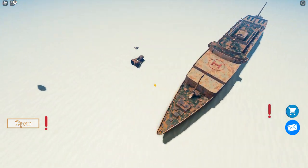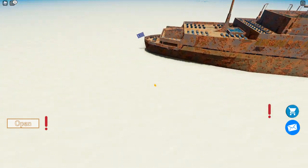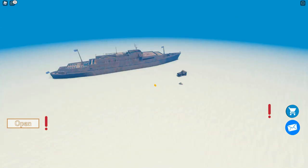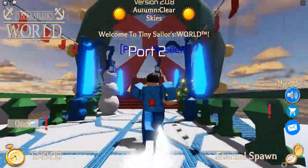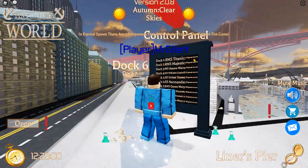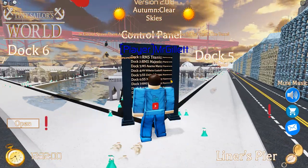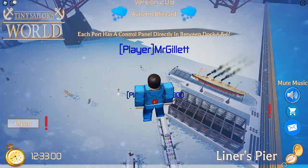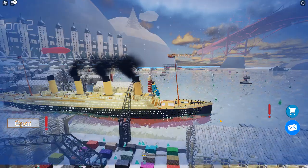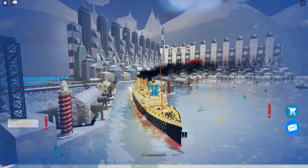Now we're going to go ahead and sink the Titanic. We're going to sail it out and sink it, and see what it looks like — because with those boilers and stuff coming out I'm wondering if the ship actually breaks in two. And if it doesn't, it'll still be cool to see all that stuff falling off. The Titanic might be at port two, and what's really cool is there's all this Christmas decor out now — that's pretty cool. Here it is — here's Titanic, probably the most popular ship in the game. Let's go ahead and spawn it in.